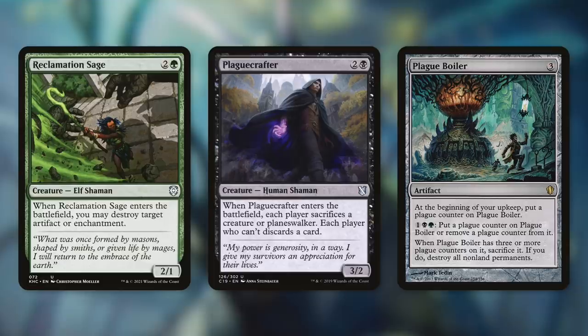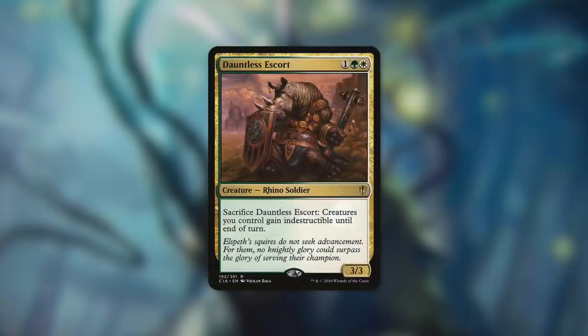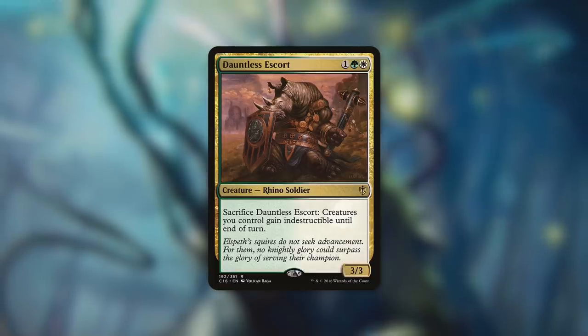And then there's Plague Boiler, which can help us get rid of a ton of things at once. It's an artifact that says at the beginning of your upkeep, put a plague counter on Plague Boiler. By paying one black and one green, we can put a plague counter on it or remove a plague counter from it. And when it's got three or more plague counters on it, we sacrifice it — if we do, destroy all non-land permanents. Plague Boiler can help us out in multiple ways. Obviously if we need to, we can let those plague counters go up and then get rid of the entire board. But if we don't need to, we can utilize the counters on it with Tyum. One free counter a turn can really add up. But if we do decide to blow everything up, we can really utilize a card like Dauntless Escort — it's a 3/3 Rhino Soldier that has sacrifice Dauntless Escort, creatures you control gain indestructible until end of turn. So this is recursable protection for our entire army, and it can turn Plague Boiler into essentially a one-sided board wipe.